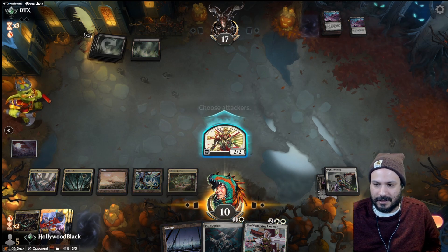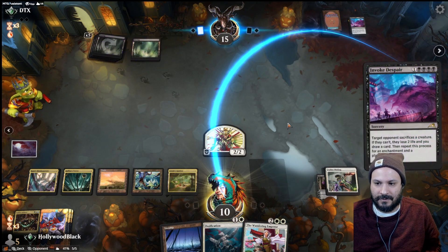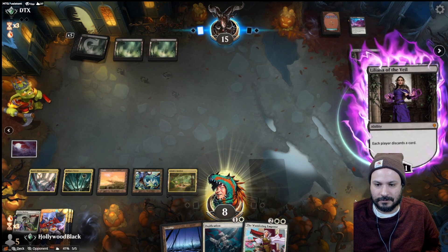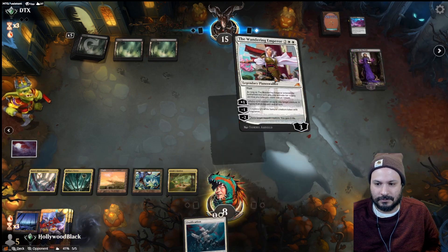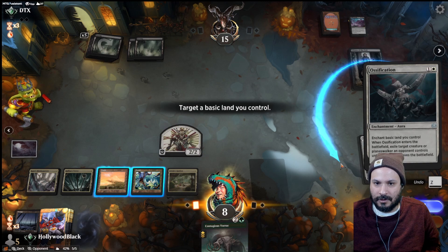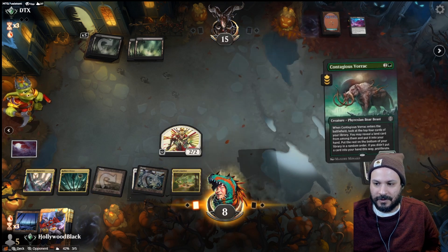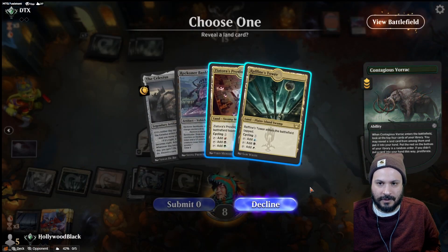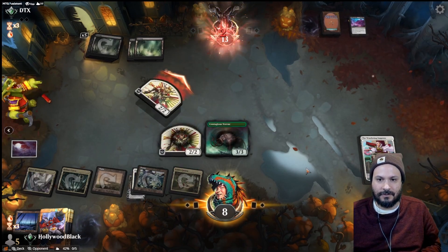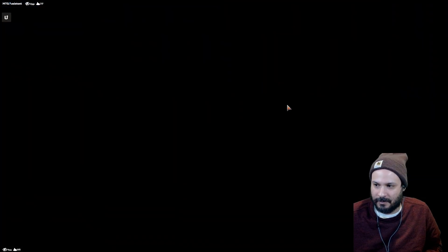We'll make a token and unfortunately lose the Wandering Emperor, but we hit a land. I think we just smash — let's hold that land just in case. Here's the Invoke Despair we were waiting on — we'll counter that. Endless Detour is nice. Let's attack and pass it back. We'll Endless Detour here — probably put it on top so they can get back their Liliana, but we're in a bit of a rough spot. Let's attack, pass back, hold this in case they make us discard. We counter the Invoke, get Liliana back, Ossify the Liliana, play the Voric, uptick, downtick, attack for two.